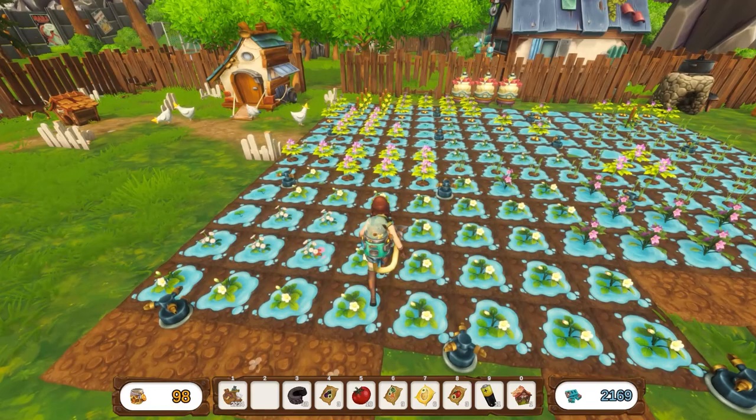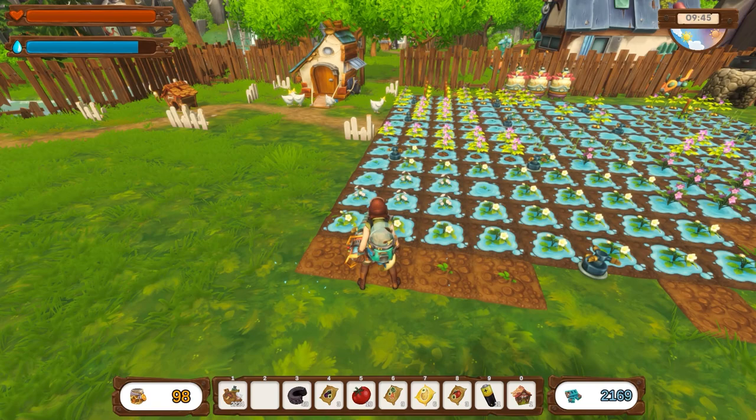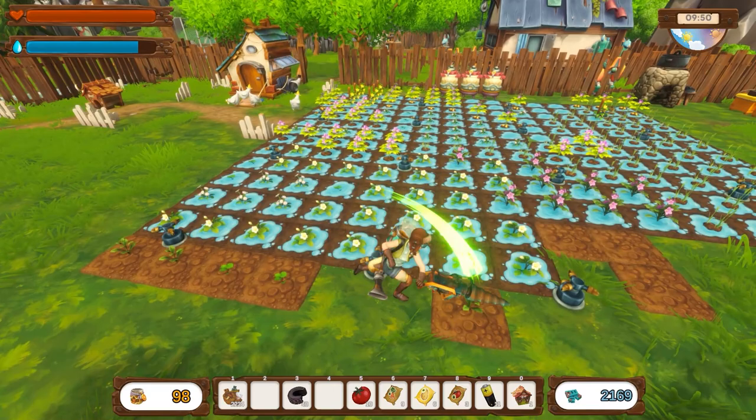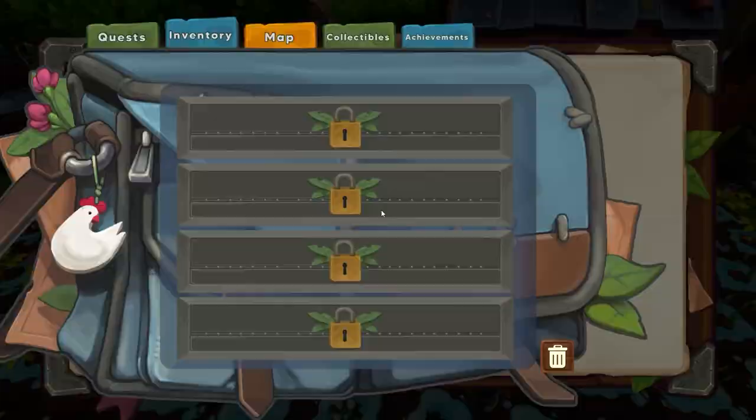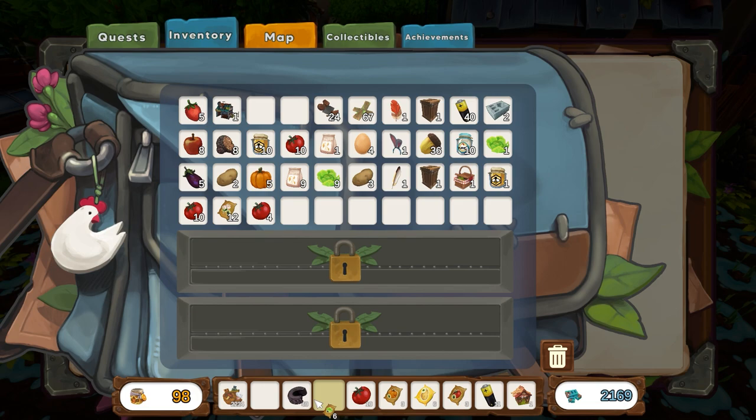Plant away here. We got a few new spots here. Those ones are good. I see we have carrots - fantastic. What else do we maybe have? Do we find anything else new? We've got more pumpkins, more lettuce, more daisy seeds.